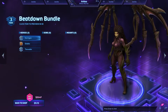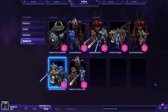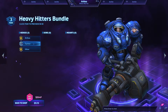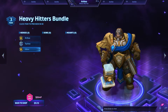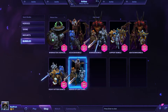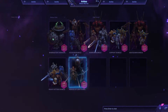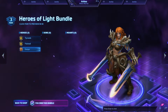Then we got the Beatdown bundle, which is basically the damage dealers — including Kerrigan, Diablo, and Tassadar. We got the Heavy Hitters which includes Arthas, Tychus, and Uther, because they really do hit hard. And last but not least we have Heroes of the Light — basically heroic characters — Tyrande, Falstad, and Sonya.